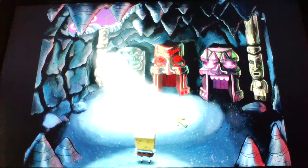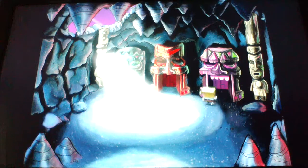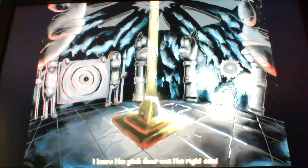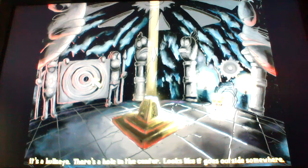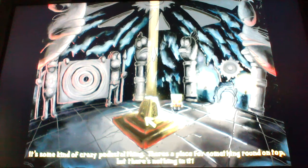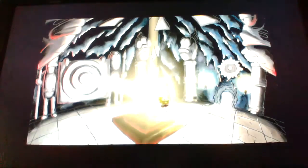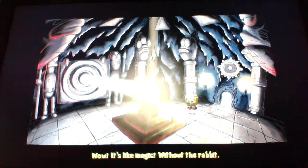And which one leads into the inner sanctum of the caverns? I knew the pink door was the right one. It's a bullseye — there's a hole in the center. Looks like it goes outside somewhere. It's some kind of crazy pedestal thing. There's a place for something round on top, but there's nothing in it. Let's place the orb on the pedestal. Wow, it's like magic without the rabbit.